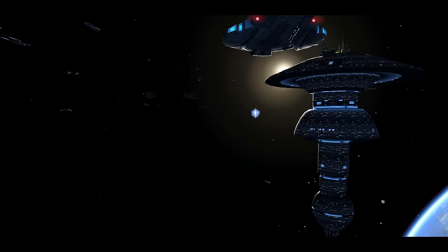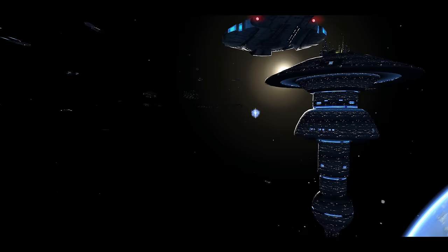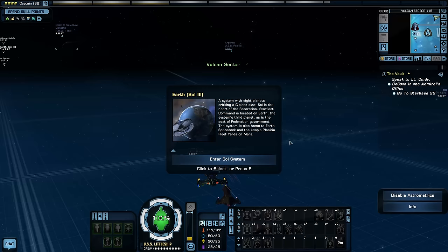Now when I fire forward, I have a dual heavy cannon, two dual cannons, two turrets — plus my torpedo — all firing forward. Every weapon slot will be in use when I fire forward because the turrets are 360 degrees. That means I'll be getting the most damage I can from all my weapons. Unfortunately, we won't get to use them in this mission since it's a shuttle mission, but we'll see the impact in the next video.